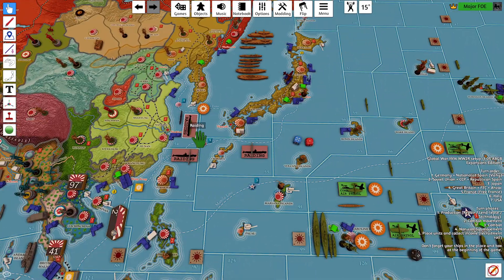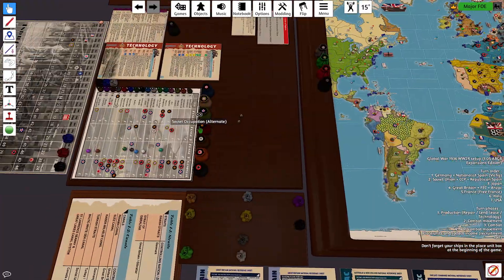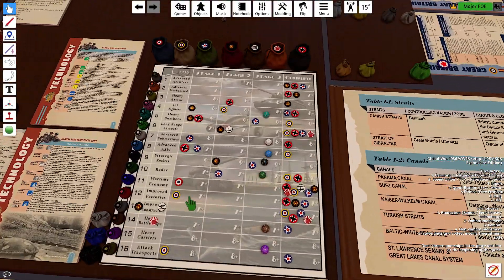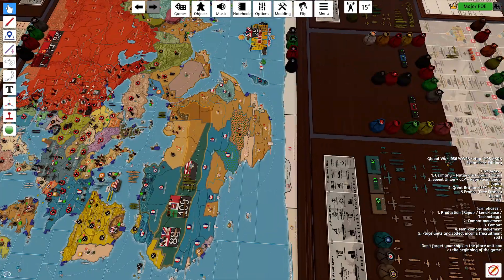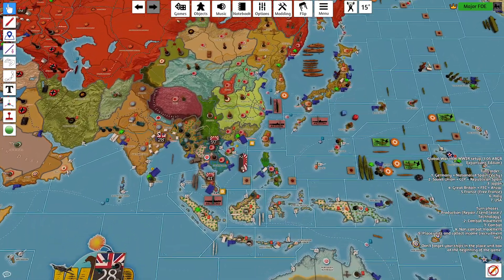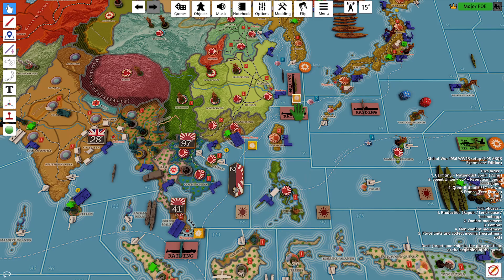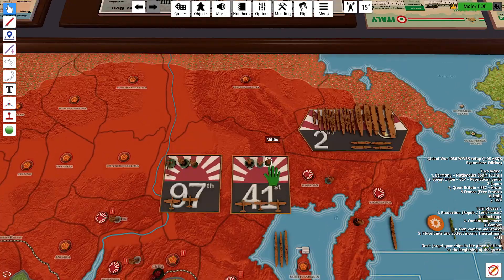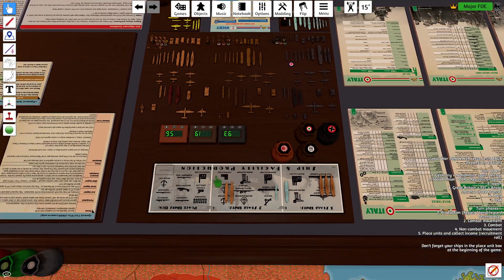Let's start with the raiding in zone 54. Blue dice is America, red dice is Japan. Plus 2 for the American roll — 6 plus 2 is 8, minus 4 is 4 damage. Checking to make sure Japan does not have radar or anti-submarine warfare — so that's 4 damage to the Japanese line. They're down to 56.